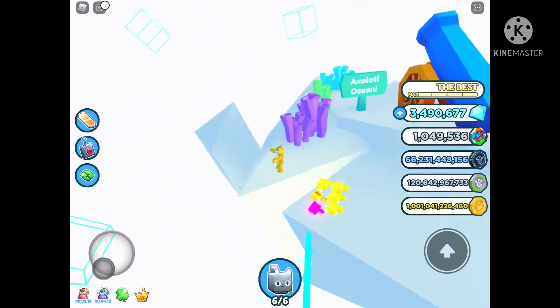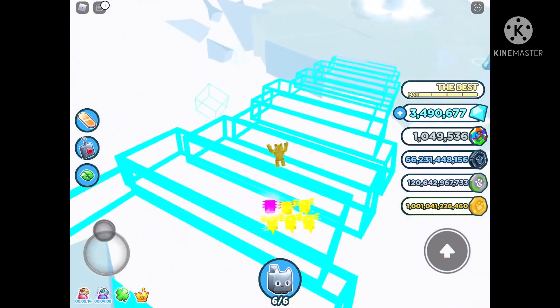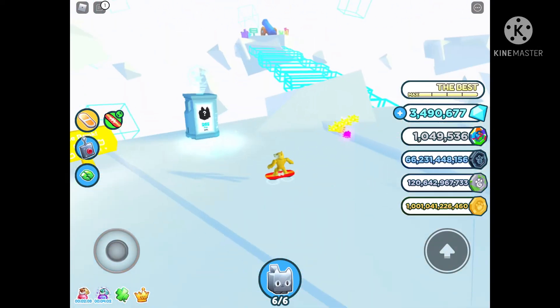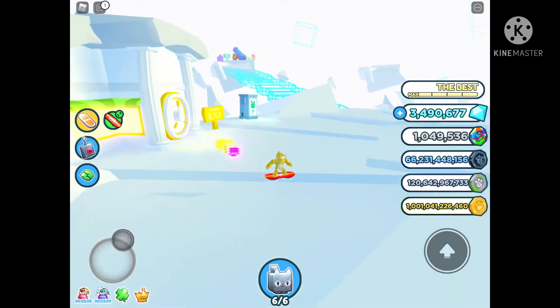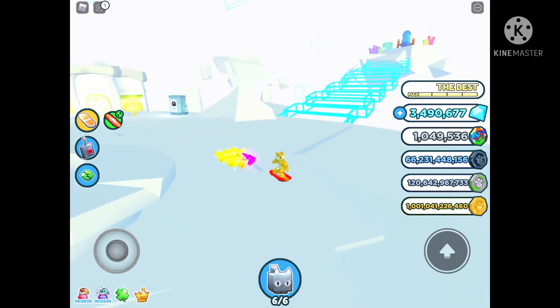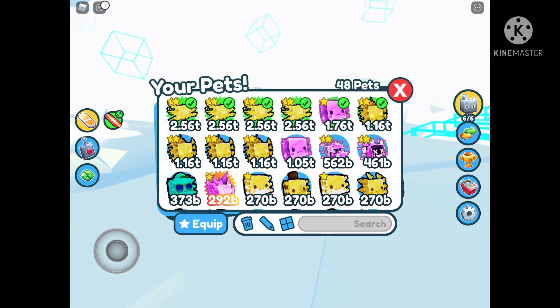I've heard something to do with here - you can go down here and parkour to get to that cat up there in the air. And there's also the cat hoverboard, and then there's Hubbard's pet. It's all very confusing. But the cat hoverboard still isn't available in the game, I've heard.